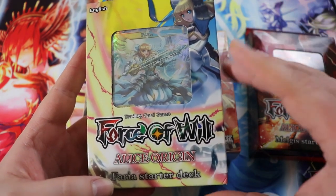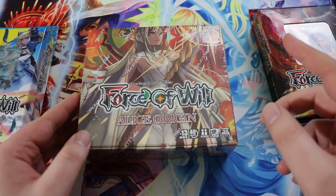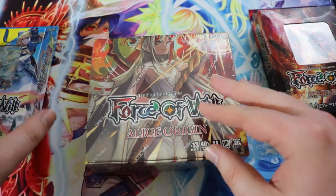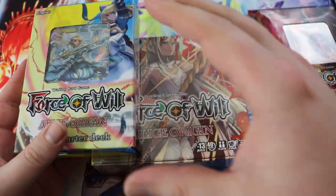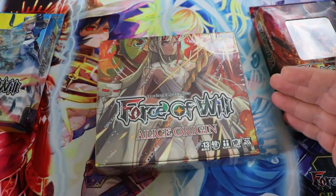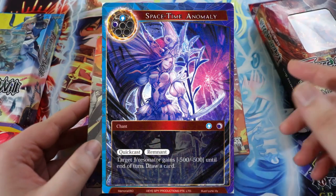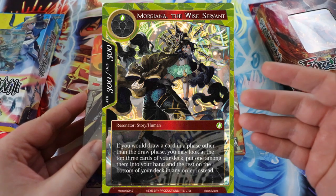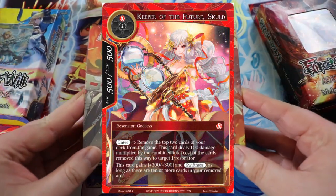I really like that these starter decks are supplemented by the booster boxes for the Alice Origin set. For Alice Origin 2, the two starter decks are going to be supported by the booster box — so if you buy the Faria starter deck and a booster box, cards in the box will help supplement the deck. You can just start upgrading your deck immediately. Neither of these are super expensive, so you don't have a huge upfront cost, and you still get to open booster packs, which is really fun.